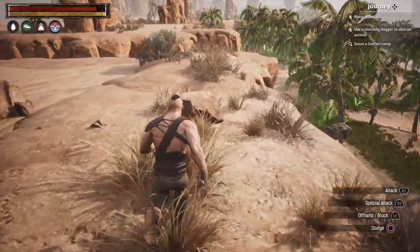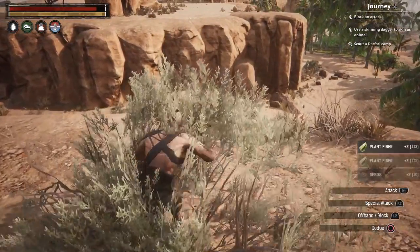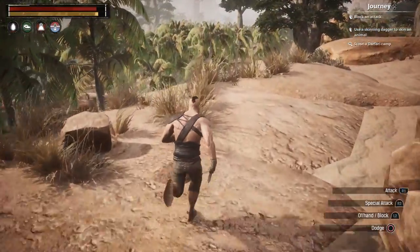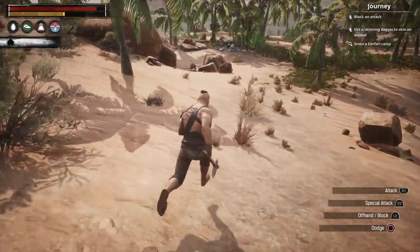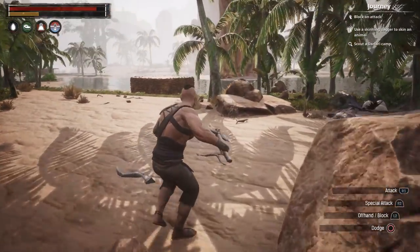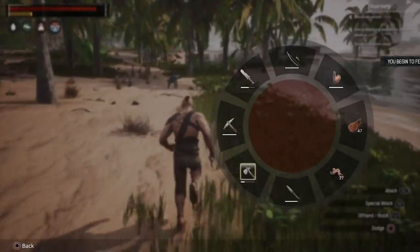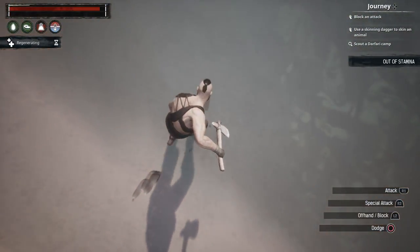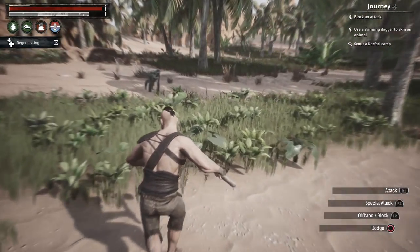We need to get the basic stuff first — I want the light armor at the very least. After we've got that, we're gonna go do some real stuff. I wish we could get better weapons first, but we need metal. This stone pike is about as good as it gets until we learn how to work with metal. I can't even build a forge until I get enough metal — you need like 50 metal bars just for that.